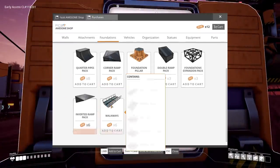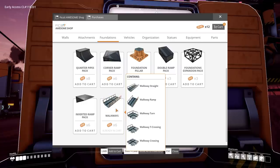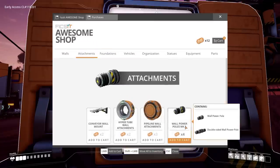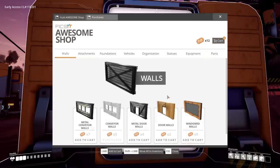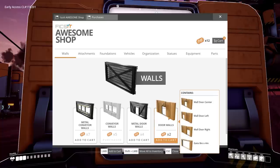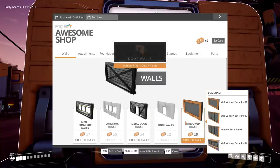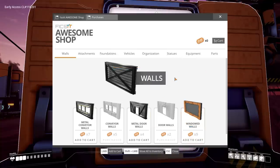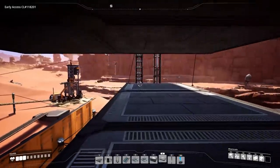From the Awesome Shop, the most important thing I need right now are walkways — putting those in the cart. I've got six tickets left after that. I also want the power poles that attach to walls, and door walls. Checking out — done. With our shiny new walkway blueprints we are going to replace this long thin strip of foundations with those walkways.